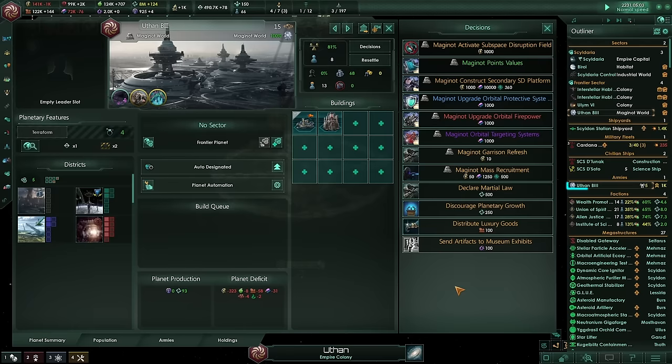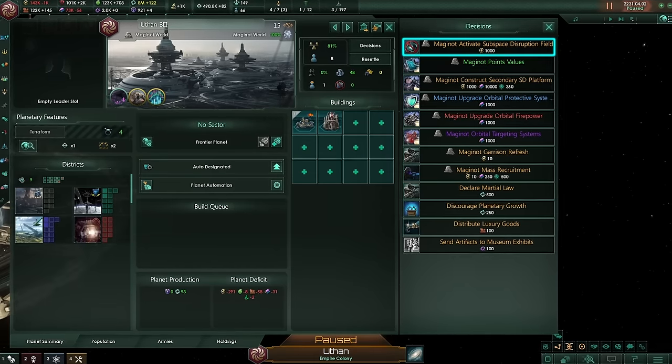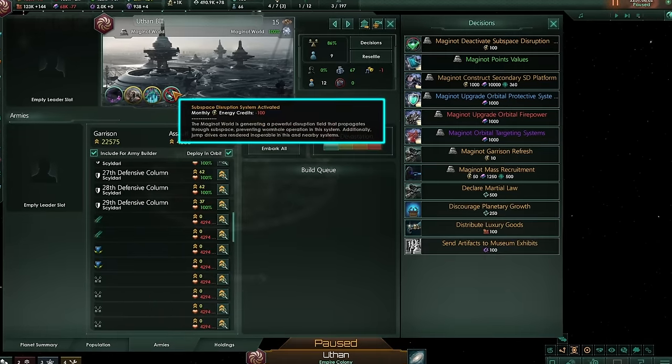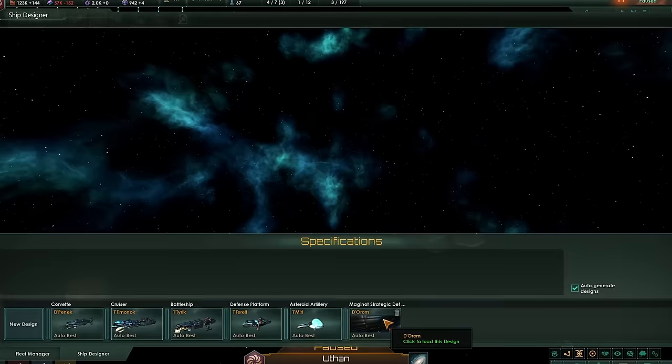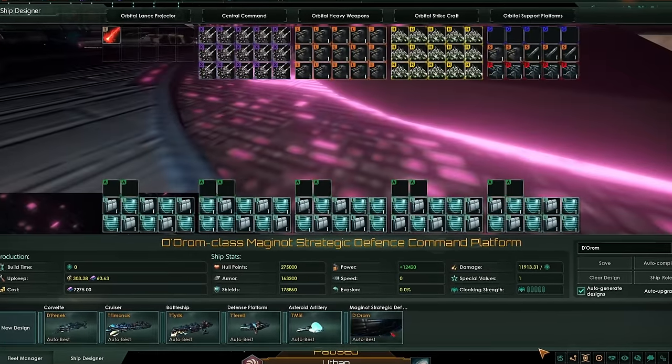Based on the district's amount, you may recruit new armies with a decision, and the more districts you have, the more armies spawn. You may also activate the Subspace Disruption Field, which protects the Maginot World from Hyperweapons, and blocks jump drives and subspace travel one jump away. The Megastructure also comes with a separate defense platform which can be customized in the Ship Designer.